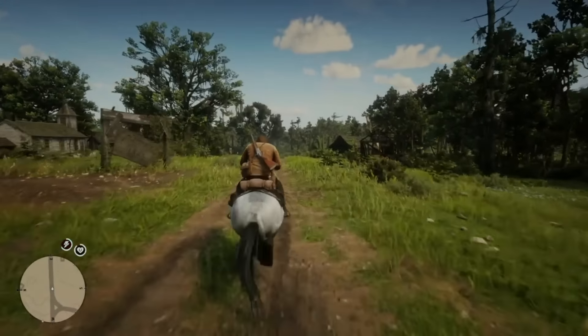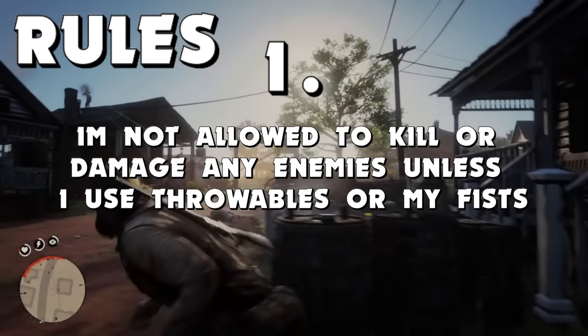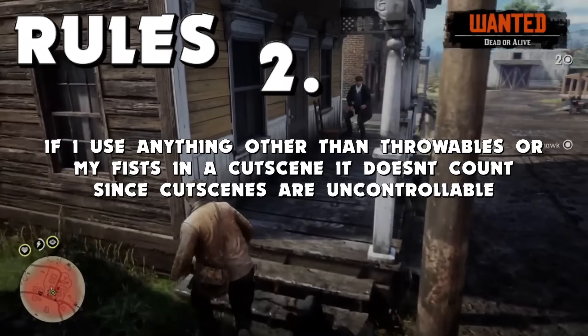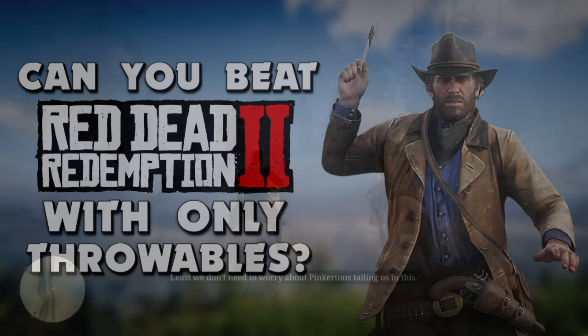Before I do that, I'd like to go over a couple of rules. Rule number one: I'm not allowed to kill or damage any enemies unless I use throwables or my fists. Rule number two: if I use anything other than throwables or my fists in a cutscene, it doesn't count since cutscenes are uncontrollable. Will I be able to beat Red Dead Redemption 2 with only throwables? Let's find out.